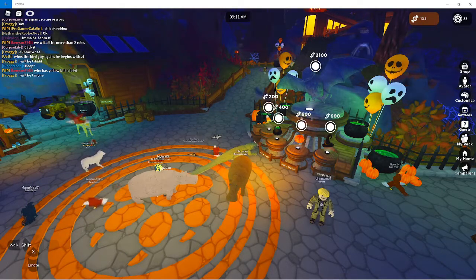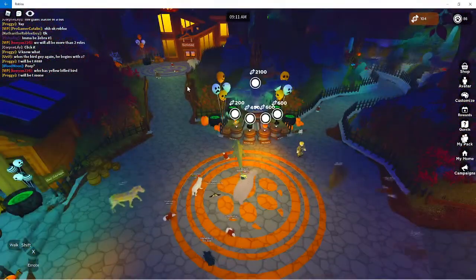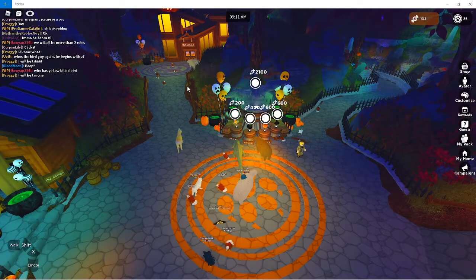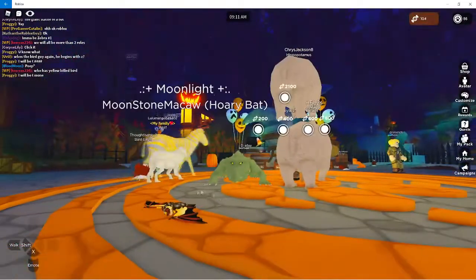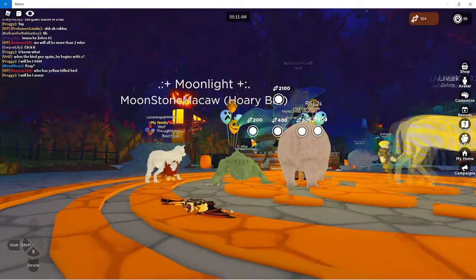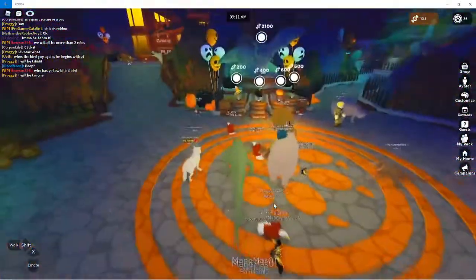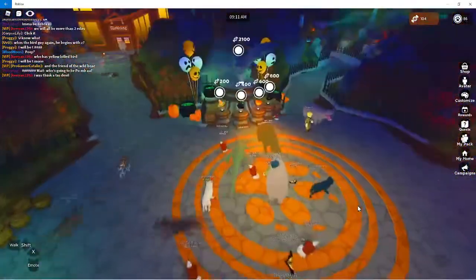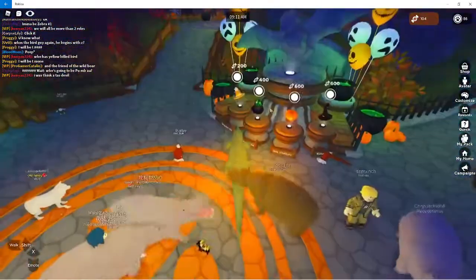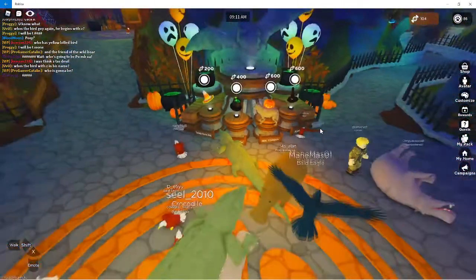So you can either get hats or you can save up for the bat. I don't know if you can get the bat after the Halloween event. There's a bat right there — oh my god, I've never seen it. Since I do not have the bat, as you can see, I only have a hundred. It's tiny, it's small. I really like how the bat looks, it looks awesome. Oh wait, there's another one. This is the first time I've seen any of this. Yeah, you can get hats. I think the hats look really cool — I really like the pot one and that one.